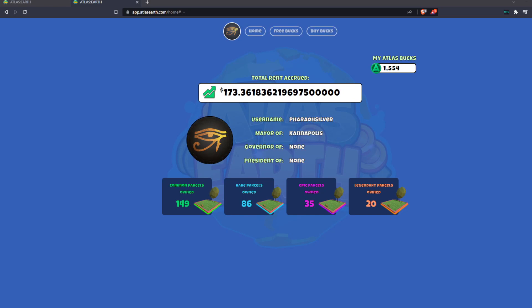First impression: everything looks a lot more organized. I see my username, I see I am mayor of the city of Kannapolis. I see I am not a governor of anything because only 50 people can be governor in this game, and only one person can be president, at least until we go international. I have this many parcels owned, and this tells me how much rent I've accrued over my time. That's really not that much, but to be fair, I really haven't done too much over the last little while.